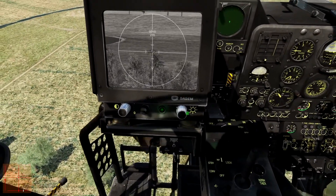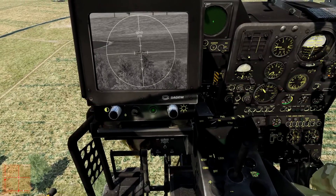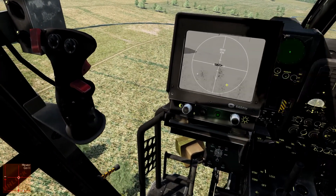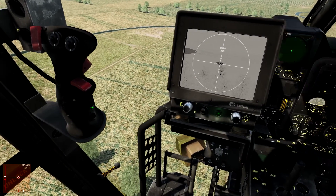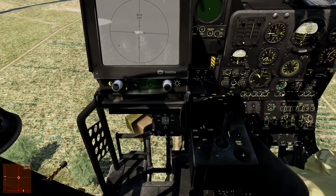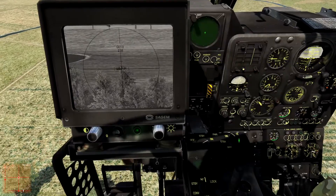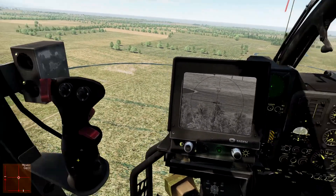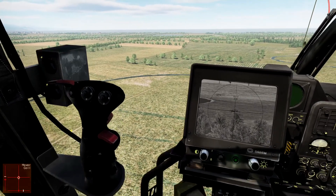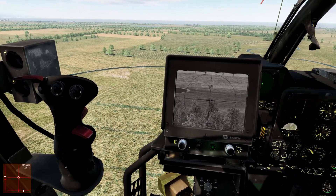We're not ready to fire yet — we've got several other things in the workflow to do. We've zoomed all the way in. We can press this button to switch to infrared, which is useful at night, and we've got two options: white on black or black on white. We can also change the sight reticle for a better picture. We've got our laser on, so let's range it now. We release the safety catch and press this button — 4,278 metres. Maximum range of the HOT-3 is 4,300m, so we're within range.